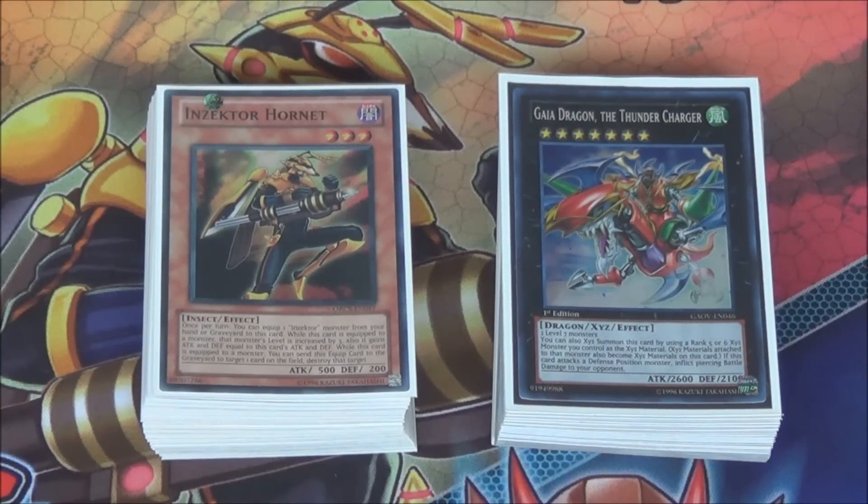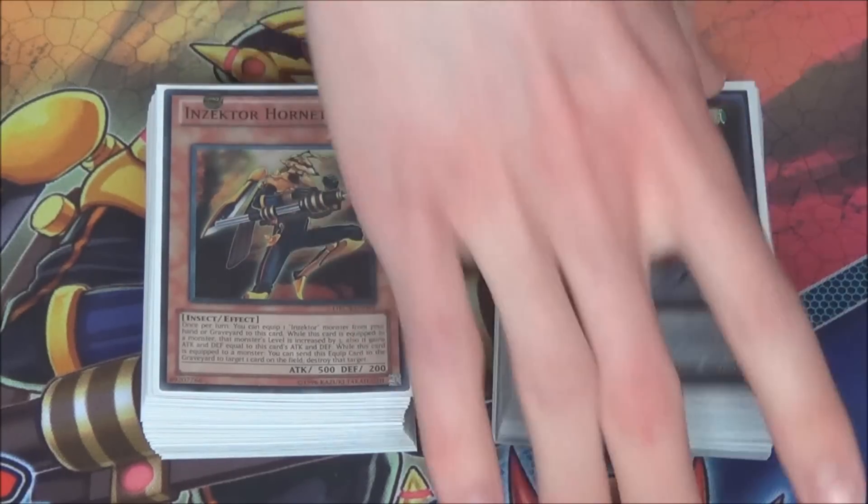What's up YouTube, AwesomeYugio here and today we got another profile on the national series, and today we'll be profiling Inzektors. So you've already seen Evil Swarm, Mermail, and Artifacts — Inzektors is going to be the fourth deck. I'll probably round this series up with Sylvans but I might add in some other contestants as well.